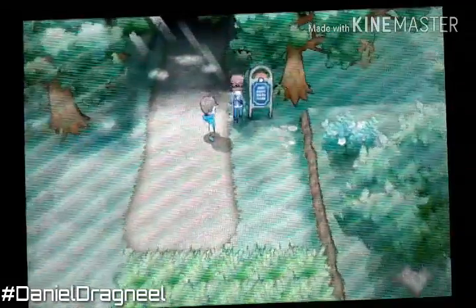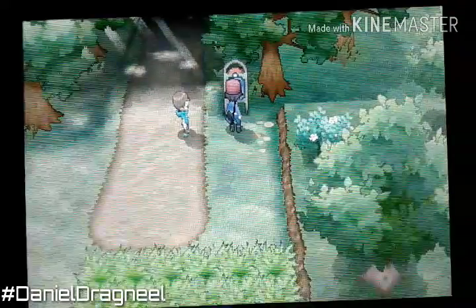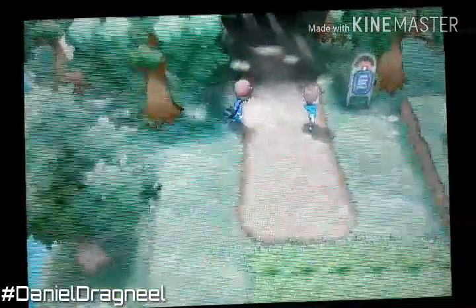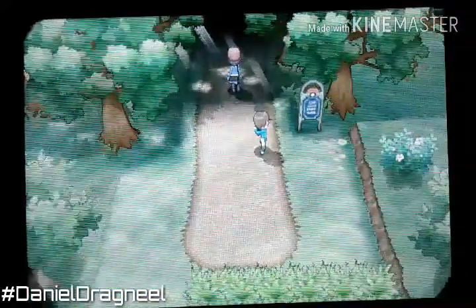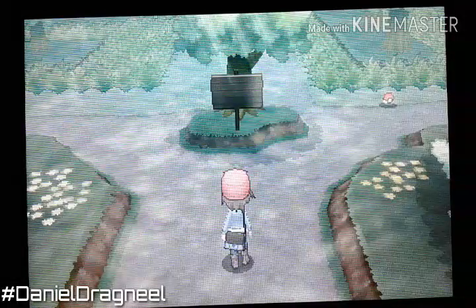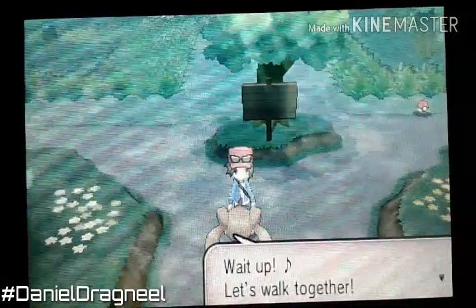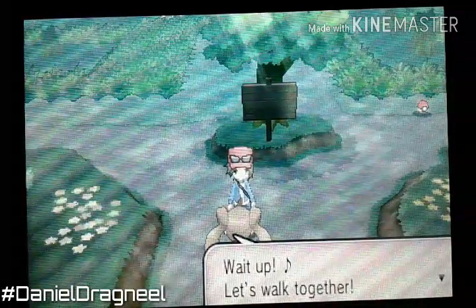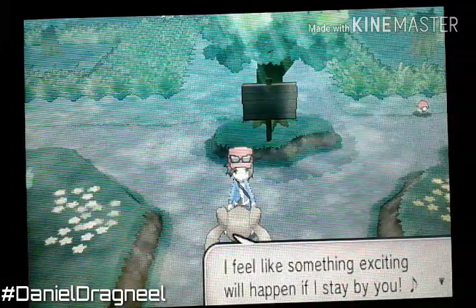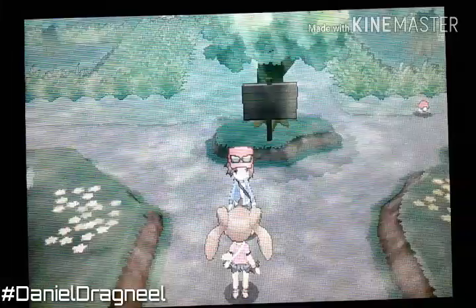So we're going to continue on to Santalum Forest. Like last time, we caught Froakie and Fletchling. Apparently we're going to talk to Shauna. She says, 'Wait up, let's walk together. I feel like something exciting will happen if I stay with you.' She heals my Pokemon.